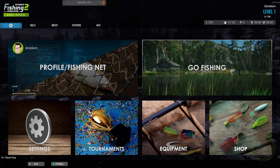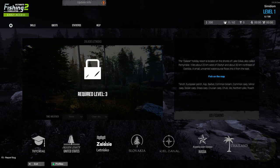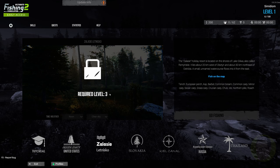Let's go fishing. We've got Jackson County in the United States, a Holiday Resort on the shores of Lake Gilwa about 30 kilometers northeast of Altsin, with a small unnamed watercourse. You can also see what types of fish are on each map. We've got Slovakia, Kiel Canal in Russia, and Thailand. I want to go to Thailand, but you need to be level 27 to get there. We need level three to unlock the next map, so let's go fishing in Jackson National Park.